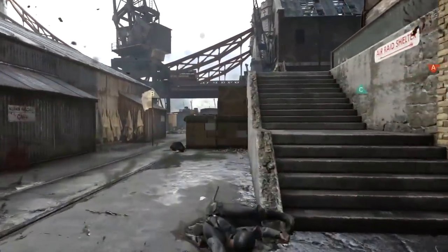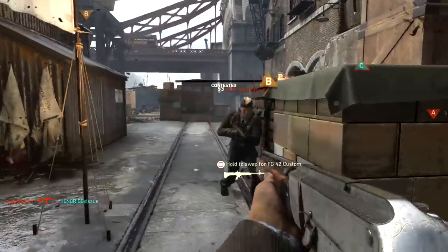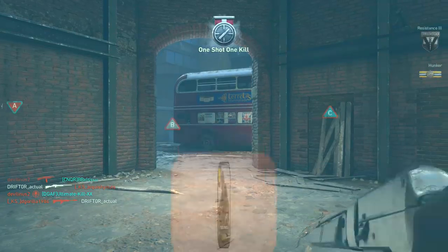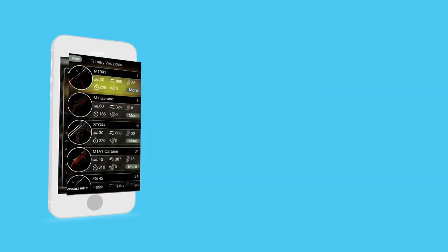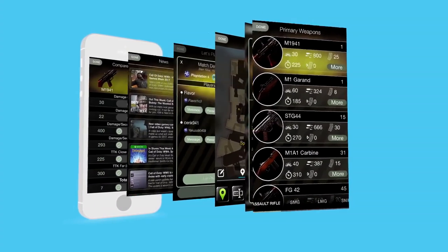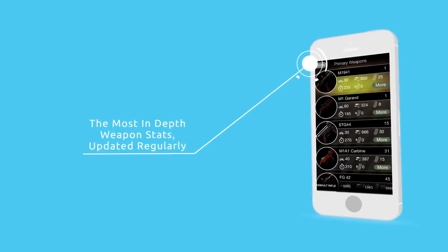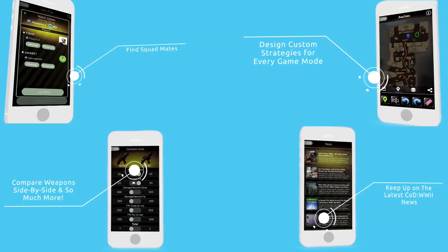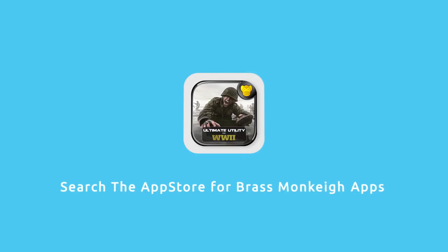That is all for this episode of In Depth. I hope that you enjoyed it and learned something useful. If you did, don't forget to like, favorite, and subscribe. Drifter out. If you want all the weapon stats for World War II in your pocket, look no further than the Ultimate Utility App by Brass Monkey — available on iOS and Android, with links in the description.